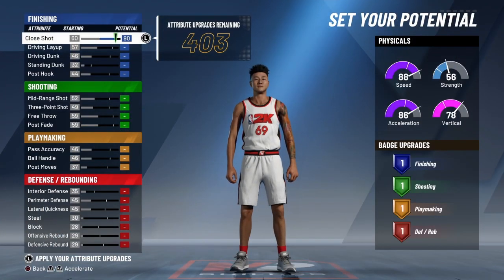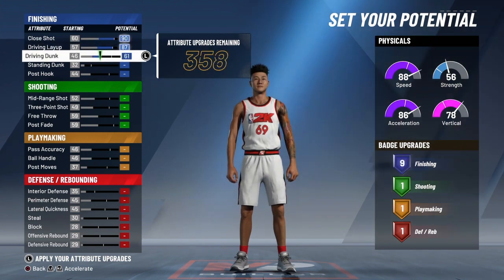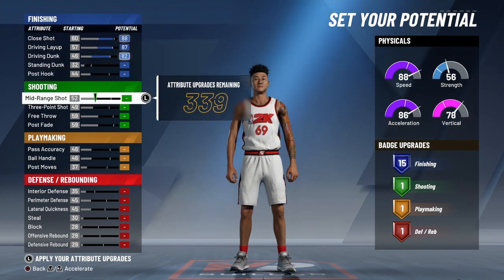You want to max out your close shot, max out your driving layup, and max out your driving dunk. That'll give you 15 finishing badges.